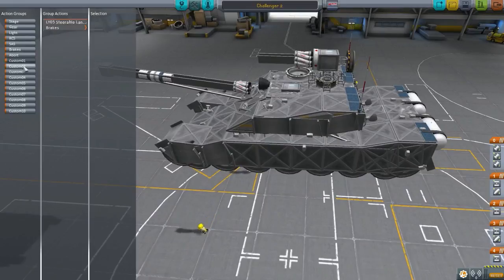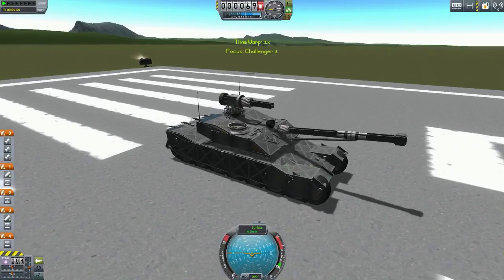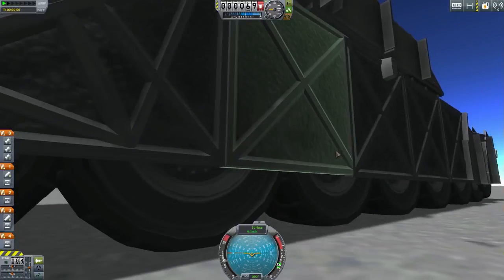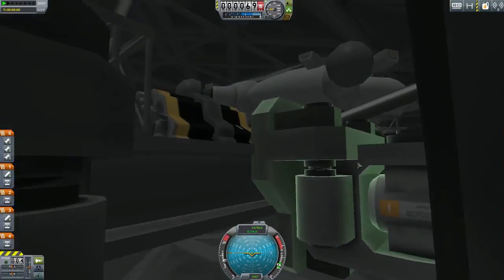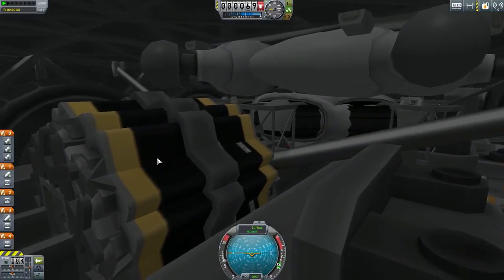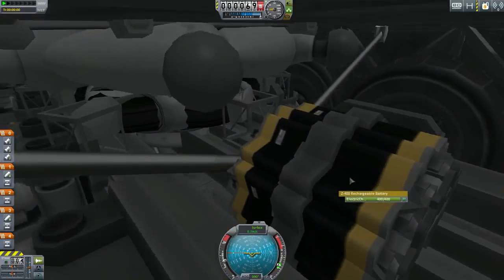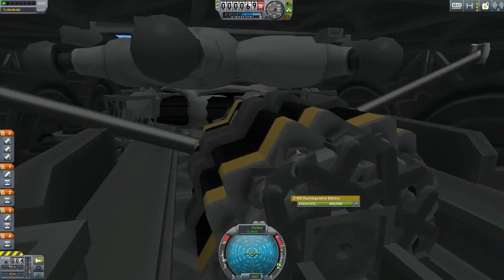Let's take a look at the action groups, see if there's anything set. So that's for brakes - I'm not going to remember that. Looks like this is going to go through staging. It's a nice looking tank, very detailed. Let's take a look under the hood. What are these? Charter or battery? Look how they've been placed. That looks awesome. It's a nice design.